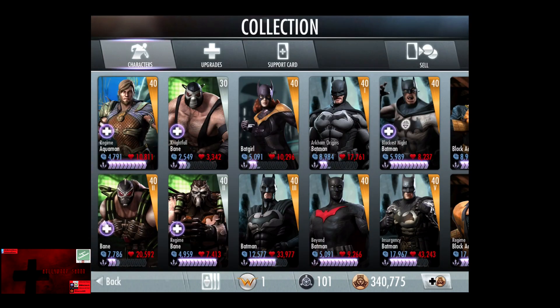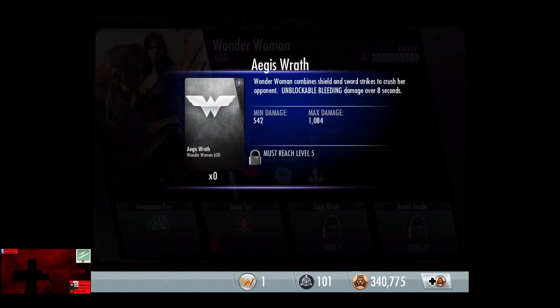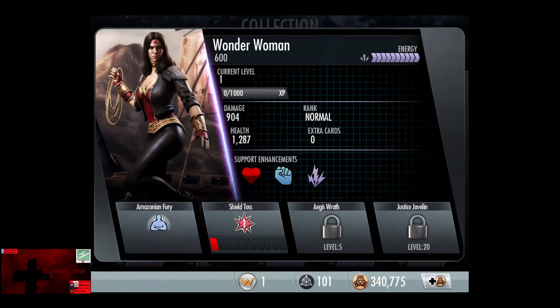Going into the collection, we're going to find 600 Wonder Woman. As we can see, she still has the shield toss. Level 2 is called Aegis Wrath — Wonder Woman combines shield and sword strike to crush the opponent. Unblockable bleeding damage over 8 seconds. The fact that it's unblockable makes it really annoying, similar to Regime Superman's effect. The Justice Javelin is Standard at level 20. The passive ability is Amazonian Fury — all female characters on Wonder Woman's team receive 30% damage and power generation. If you stack that with Insurgency Harley Quinn, you can get 40%, and I'm not sure if that includes Wonder Woman as well.